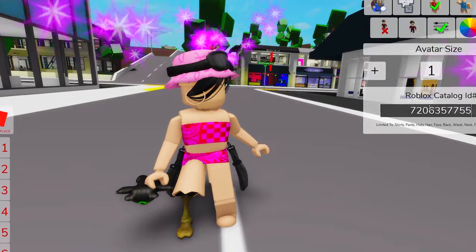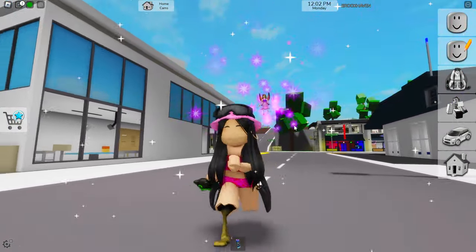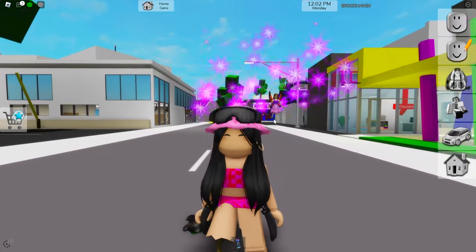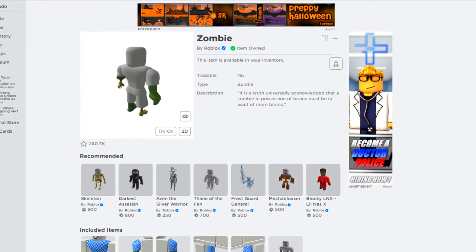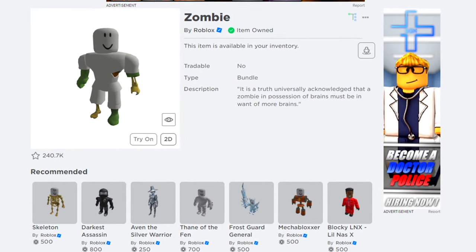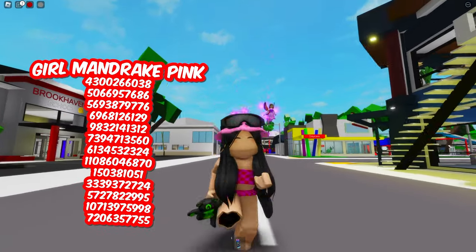Now we just need to grab the ID for a bit more hair. That's how our pink Mandric skin looks — it looks so damn good! I really like it! Now if you guys are interested in getting this bone leg I used for it, you can buy this zombie model for 500 Robux — it can give quite a nice detail for your skin! Of course, all the IDs I've used will be on the screen right now for you guys to use.